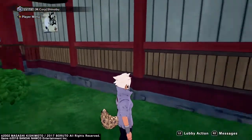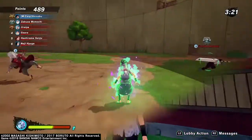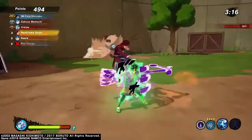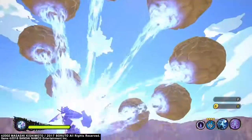Next we have the Sasuke Last Battle version — the damage version, similar to Naruto Last Battle. After that we have the Susanoo armor, which blocks you from most ninjutsu and attacks. Some ninjutsu can't break through it.